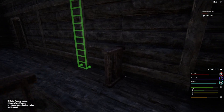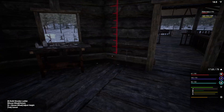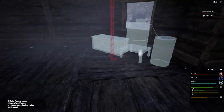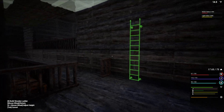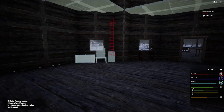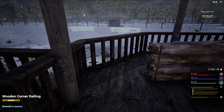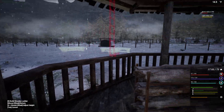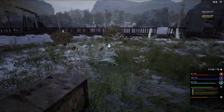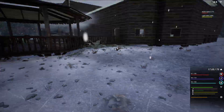You can snap it to railings apparently, but you cannot snap it to ceilings and you cannot snap it to corners. It's great - I absolutely love that - but at the same time I kind of wish you could do others. And you cannot snap it to corner railings either. I would have loved to have been able to snap it on corners.